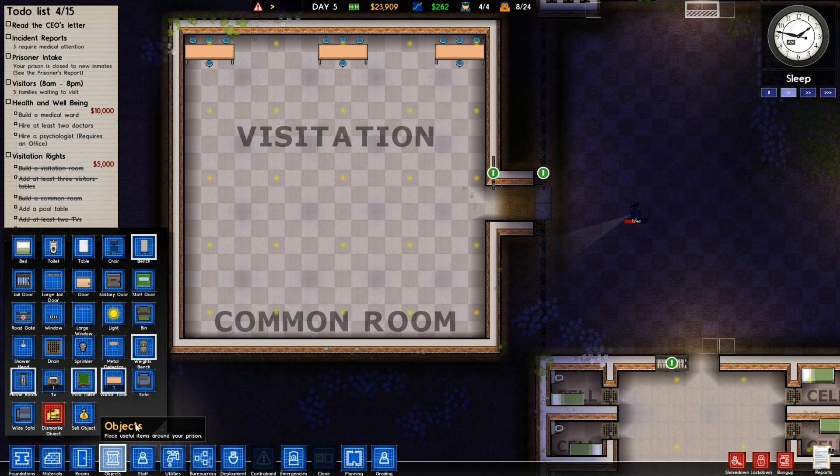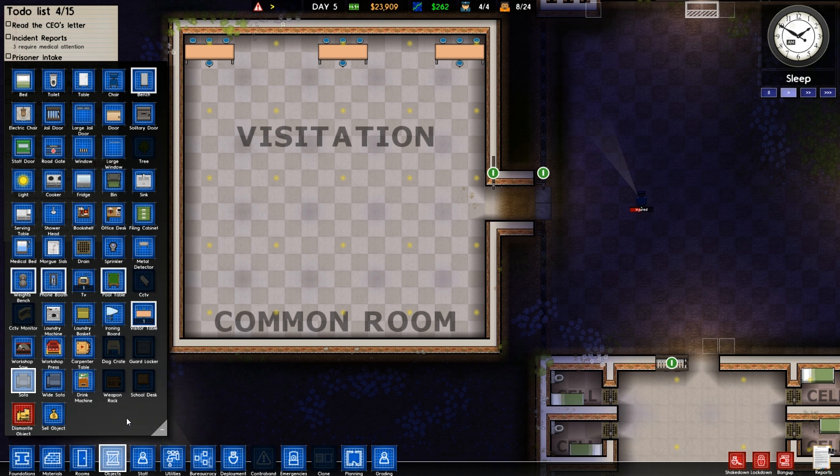We need a pool table and at least five phone booths. Getting right back into it, not even going to stop. Let's go ahead and pop this sucker all the way out. Let's get the phone booths up and running. One, two, three, four, five. Nice and easy for everybody, that's what they need.